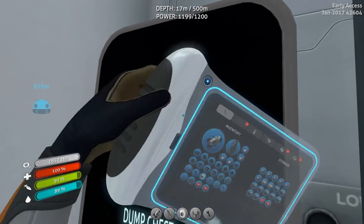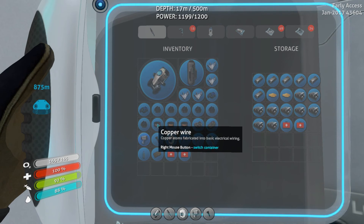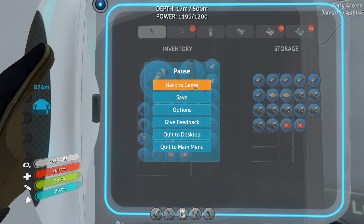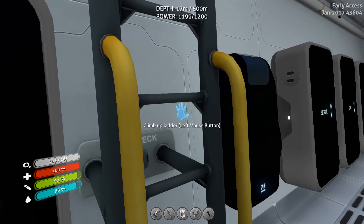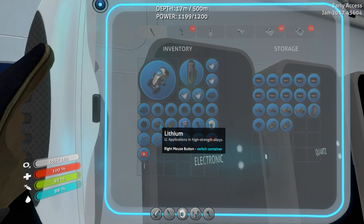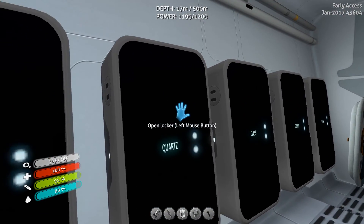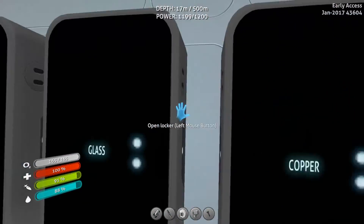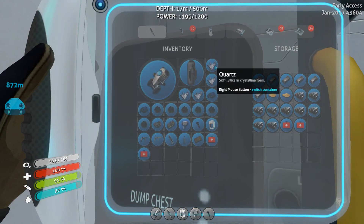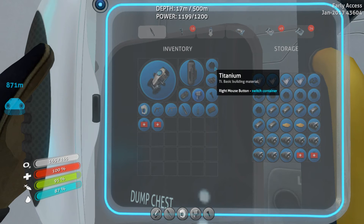I just threw in a dump chest here to throw things into, and I want to do that right now. Let's free up a little bit of space. This copper wire can go here. The quartz locker is actually full, so I can just throw that stuff in this dump chest. We got some quartz, glass, and a little bit of titanium — I want to free up a bunch of space.